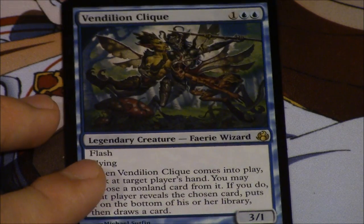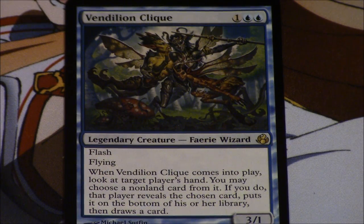Now if Vendilion Clique is not in the set, maybe it goes up in price, but I highly doubt that — since Goyf was in the set, I highly doubt Vendilion Clique won't be. And speaking as someone who owns a playset, I wouldn't trade or sell it because I play with it and get use from it. So when it does go down in price I can say, well, I had a good time with it. Isn't that the point of Magic — to play with the cards you own? If you want to speculate on it, now is really not the time with a possible reprint only about four months away.